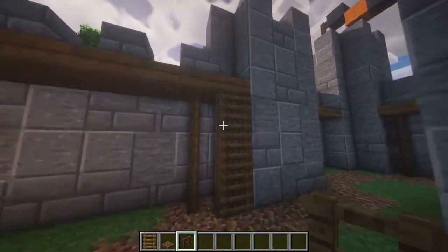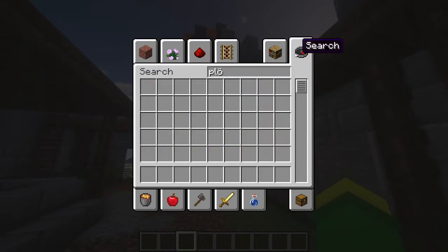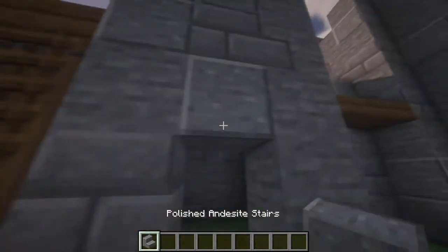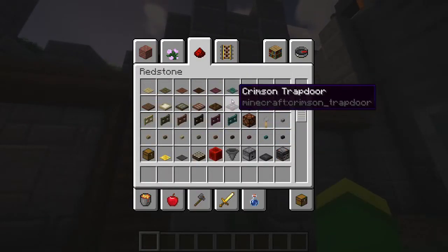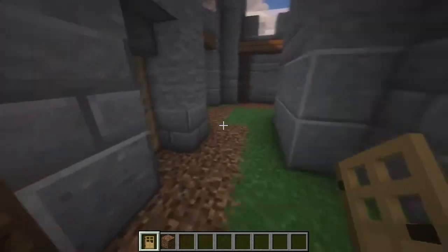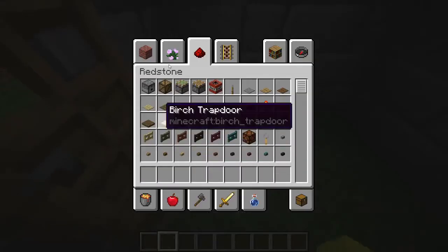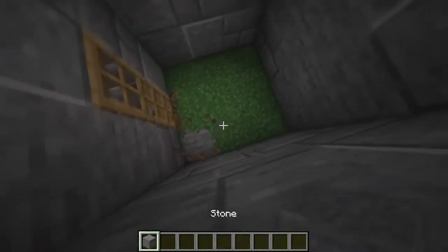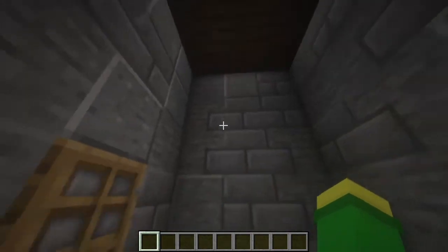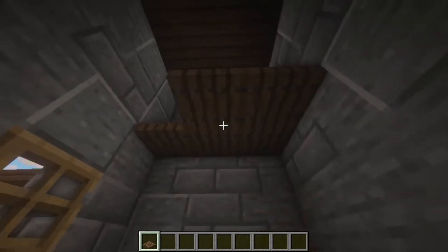There should be enough ladders now. Next up, I think this tower could be a kitchen. They could bring the food to eat in the big tower, because I don't think we have the space in the big tower to make a kitchen, so we'll do that separately. Same thing here with the trapdoors.